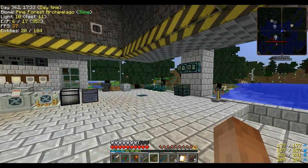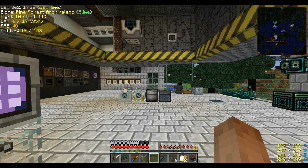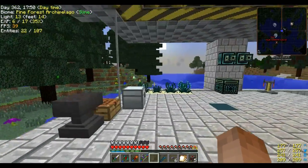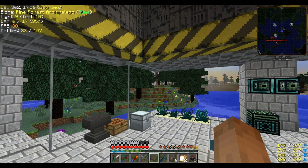We have plenty of charcoal. So I think we need to head back over to our Botania area and set up something over there — we need to automate the mana production a little bit more. I'll meet you guys over there with a few more things.